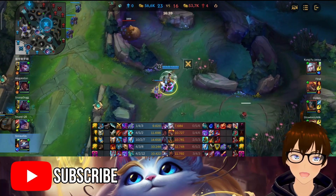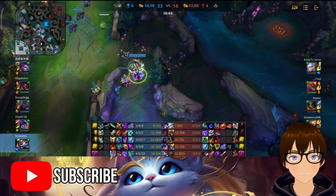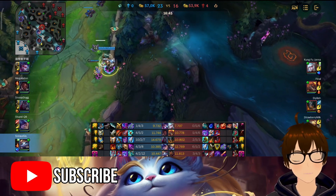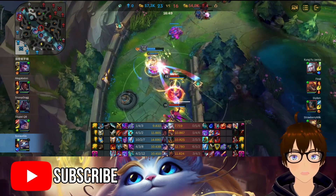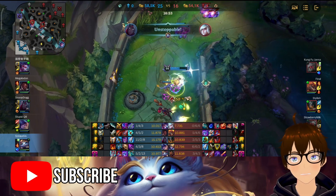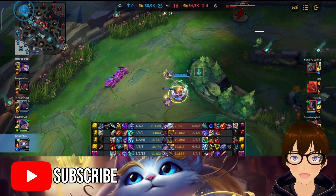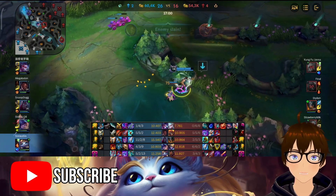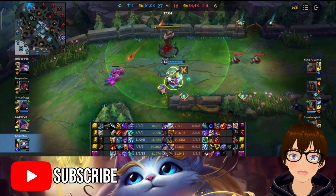We got Baron — I forgot about that. So we got Baron and now me and Varus decide we're just gonna do a hard push because I feel like this is over. And little did we know Ezreal and Janna came over to invade. Janna tried to ultimate over here, but I have Liandry's so that's not gonna work. I killed the Ezreal. Now it's just power push city.